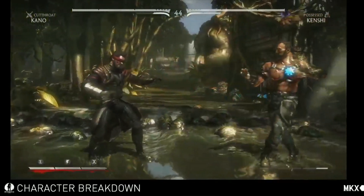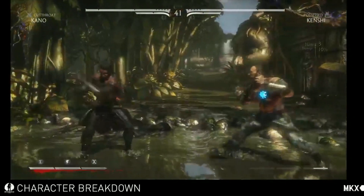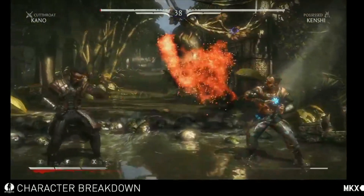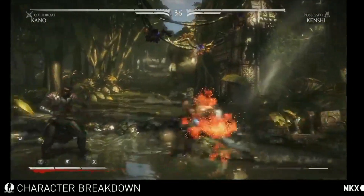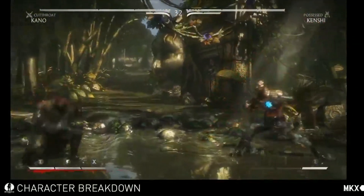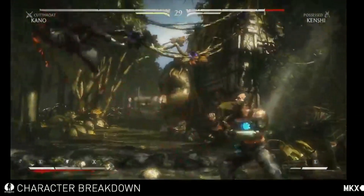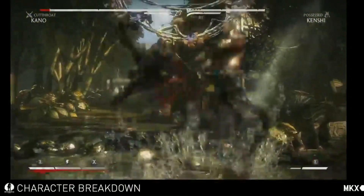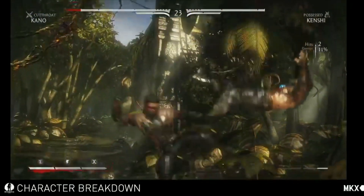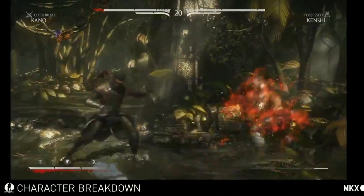The next one up is the Demon Assault. It does more damage than the Soul Push, but it can definitely be punished easily when you block or miss it. Next up is the Demon Slam. This one you must block low. You can also control positioning on this one. One of my favorite things about this move is that when you EX it in combo, you actually get an additional chance to juggle, which is pretty cool.